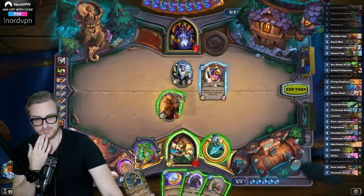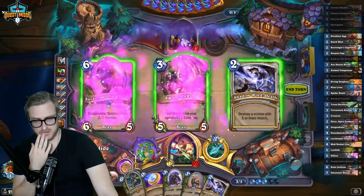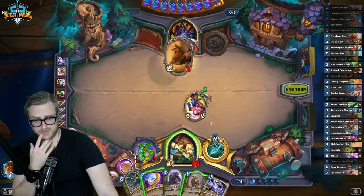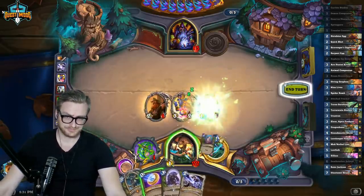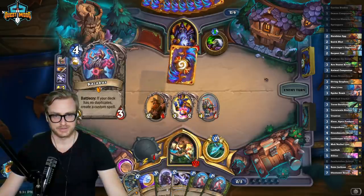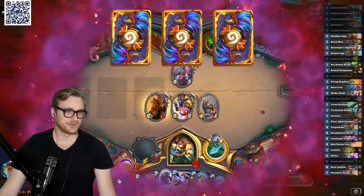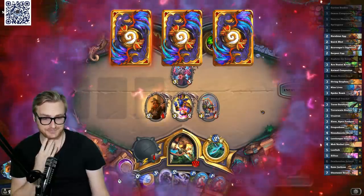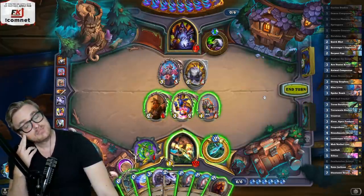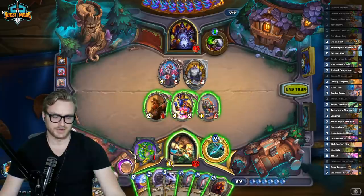Maybe the Stitch Tracker isn't more important. I've got the second death. The argument for the Stitch Tracker is that I would have been able to play the Bran this turn. Mukla was definitely the play — if there's one thing Even Warlock hates, it's more cards in hand. I could double this up and go all face — that will force out a Reno. I'm concerned they have removal, but it's fine.